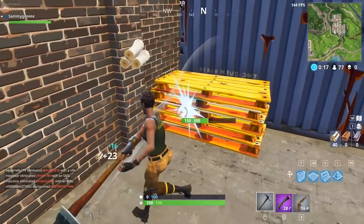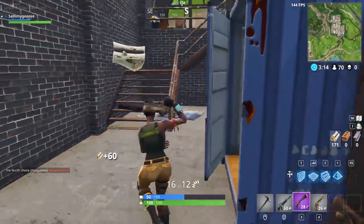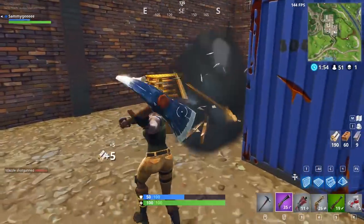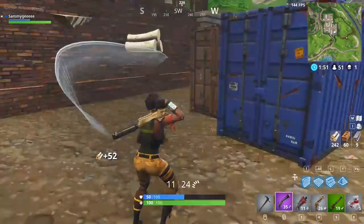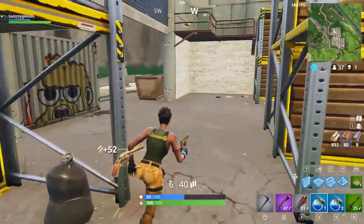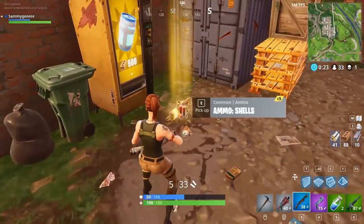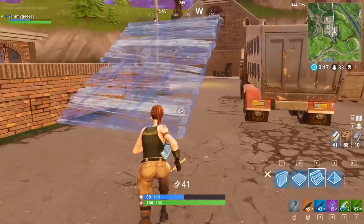The second trick for abusing these machines is landing somewhere where you can farm tons of materials super fast. For example, my favorite place to land is the 5 factories right outside of Flush. Landing here gives me an aerial view of 4 vending machines and a ton of materials very quickly. You can harvest max wood from pallets here in 2 minutes and have enough to buy a weapon and still have plenty of mats to take fights. This place is surrounded by vending machines, gives tons of materials, and even has a vending machine at it sometimes.